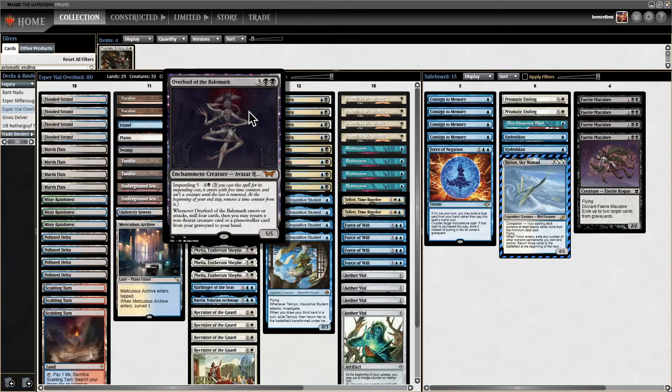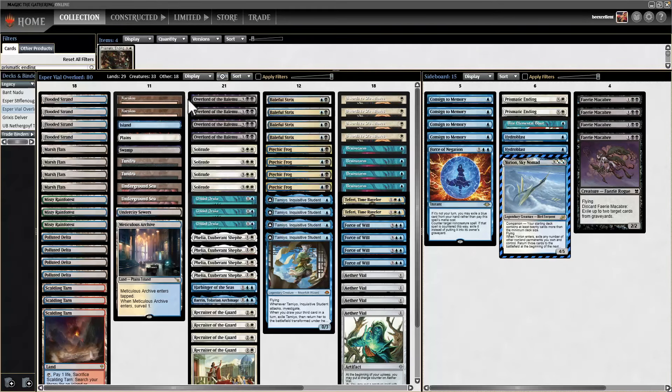Overlord of the Bale Merc is a creature just printed in the new Duskmourne set and it is very powerful. It's a 5-5 for 5 mana but has an alternate casting cost where you essentially suspend it. You immediately get the ETB trigger and after 5 turns you get the actual creature, a 5-5 with an Uro-like effect — whenever it enters the battlefield or attacks it gets a trigger. The deck has 33 creatures and two Planeswalkers, so it's almost always going to hit something.